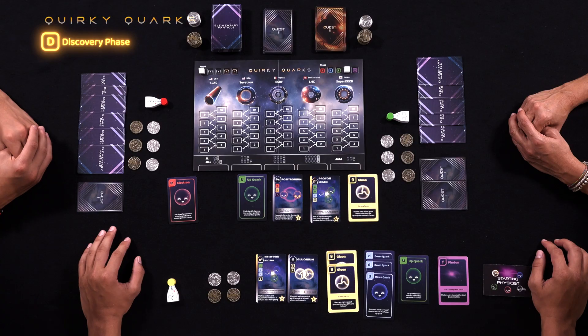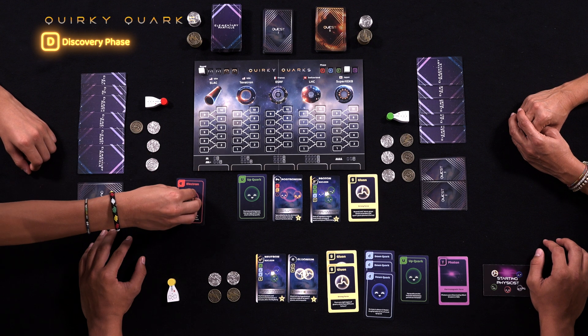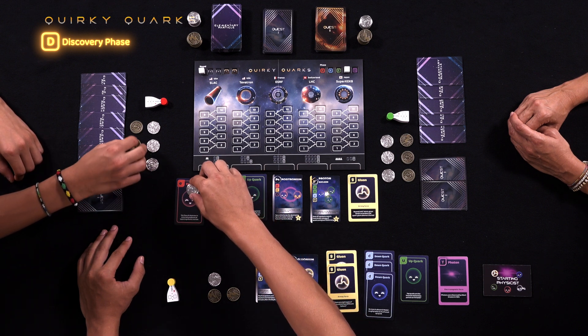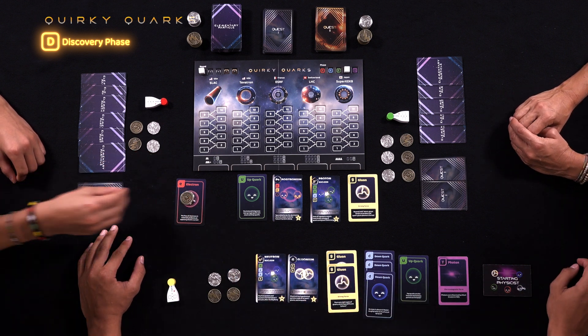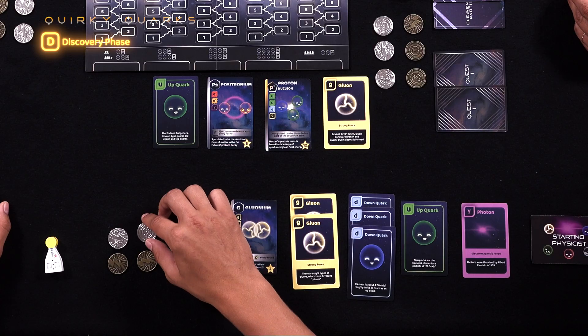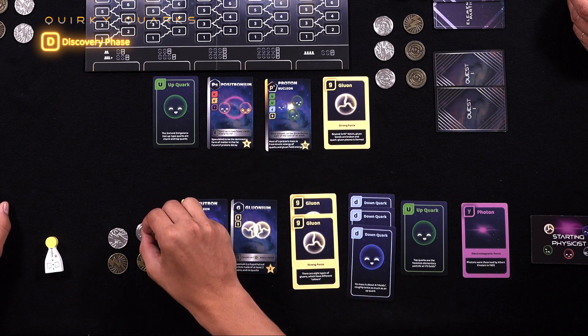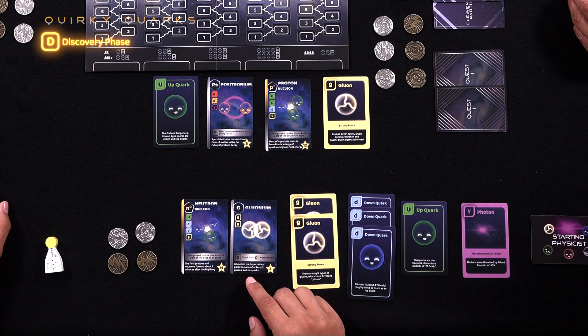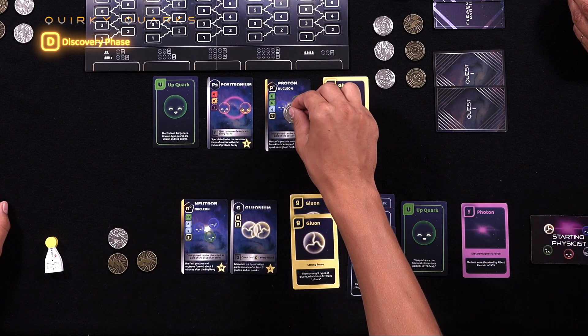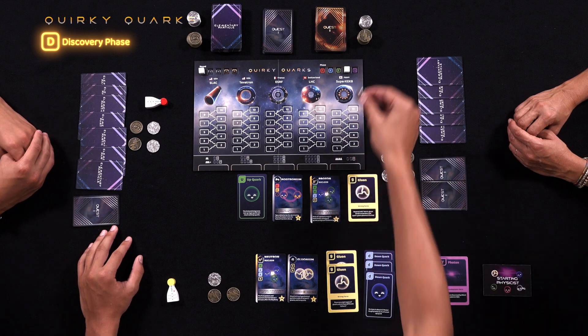It is now red's turn to start a bid. Red bids 2 EV on an electron, and going clockwise, green chooses to pass. Yellow, sensing that red really wants the electron and thinking he might have a use for it himself, decides to bid 3 on it. Red then bids 4 for it, and both other players pass in turn. Red pays 4 EV and takes the electron. Green wants to conserve his EV, so he does not initiate an auction. If players would like to bid a second time, they may do so; however, this time the starting bid is 3 EV rather than 2 EV. Yellow knows his gluonium is going to be useful for future rounds, so he starts the auction for a proton at 3 EV. Both other players pass, and yellow takes the proton for a cost of 3 EV.